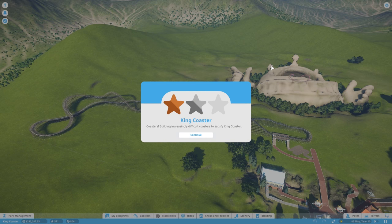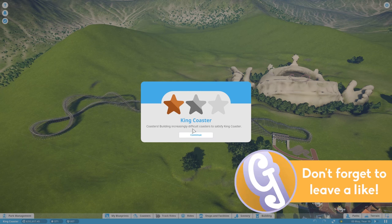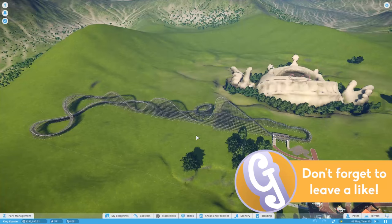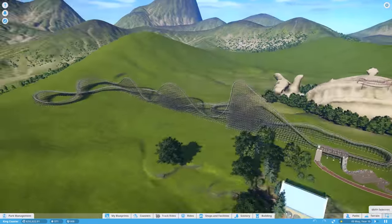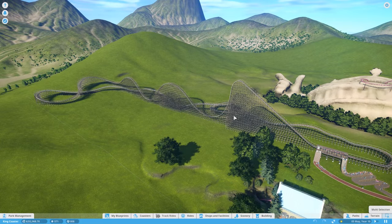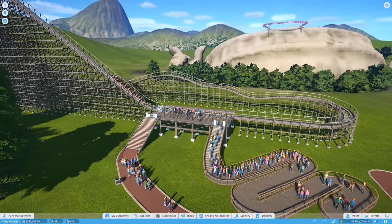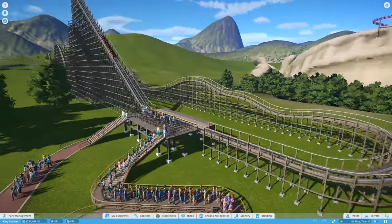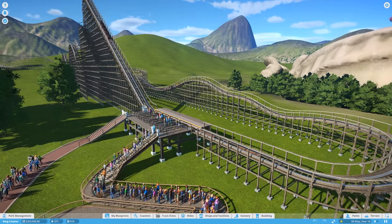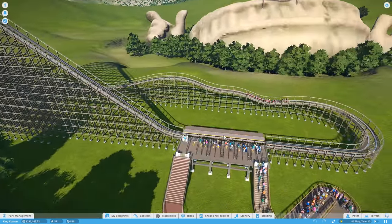Hello, welcome back to Geekism. We join ourselves — well, you join me — in Planet Coaster, cracking on with King Coaster. The last one we built, the Woody Coaster here, is going to be named by one of you guys — the most liked comment. A really good name was by Gilad Teller, who said we'd call it the Gold Rush, as it represents the purpose of this coaster. So we are going to name it the Gold Rush.